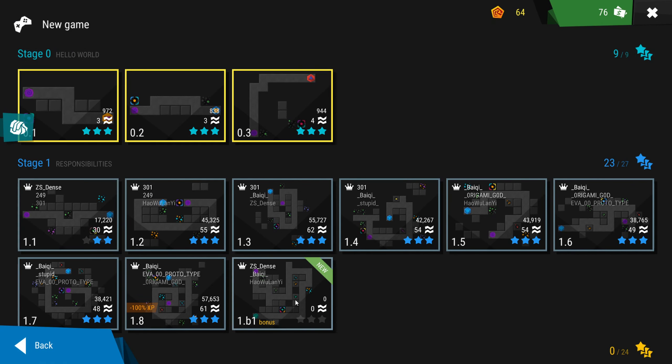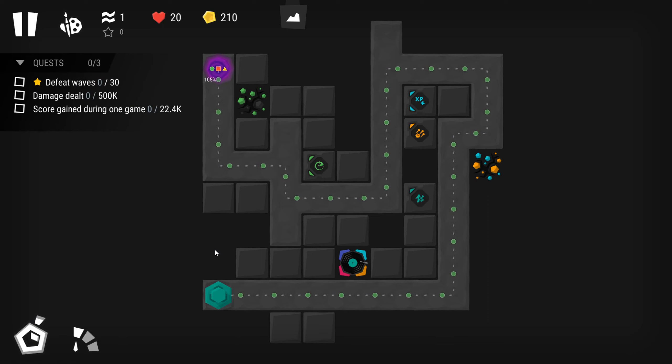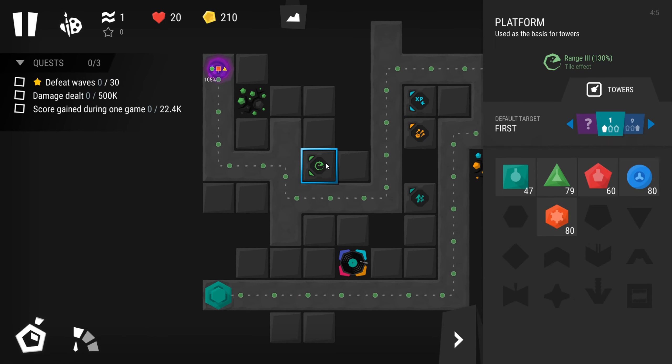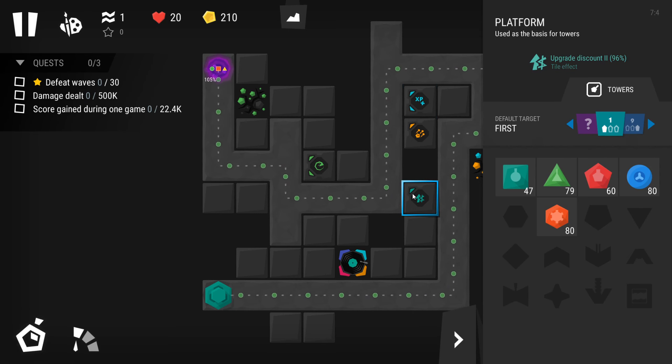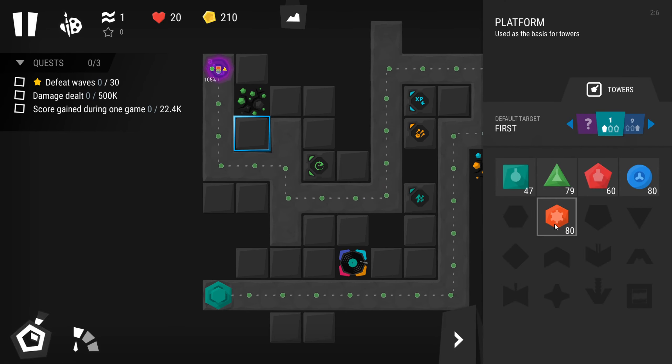Let's do that, then spend all cash. Okay, let's get into the next level — actually I want to repeat level 1.1 and get some more stars there. Okay, that's a big level. Float here — attack speed, range, bonus experience, and upgrade discount. We've got another tower — oh I'm so excited, what does it do?